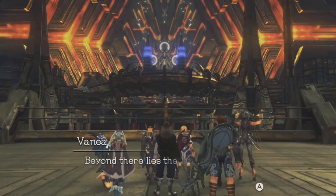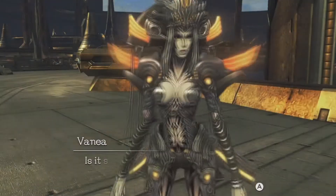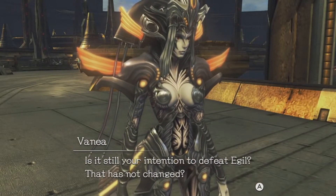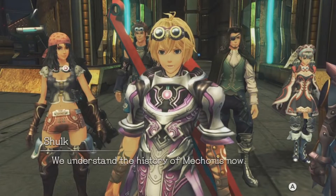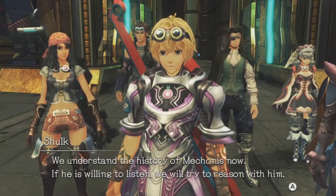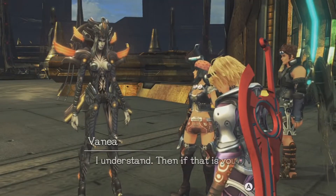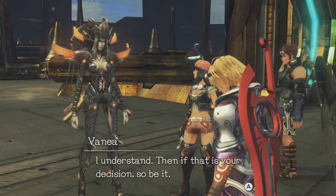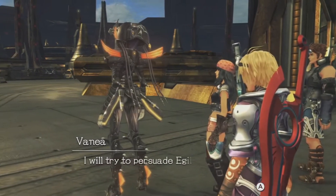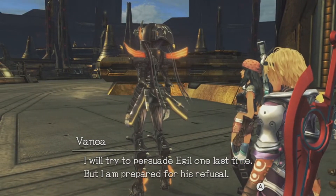Shulk, believe in the path you have chosen and those who walk it with you. Meyneth once said this of the Monado: the Monado is not simply a unique weapon — it is the light within each and every person in this world. What do you mean? It is the light of life, the will to survive no matter what. Perhaps Lady Meyneth was drawn to your light. Beyond there lies the Meyneth Shrine. Egil will be there. Is it still your intention to defeat Egil? That has not changed. We understand the history of Mechonis now. If he is willing to listen we will try to reason with him, but if not — I understand. Then if that is your decision, so be it. I will try to persuade Egil one last time, but I am prepared for his refusal.